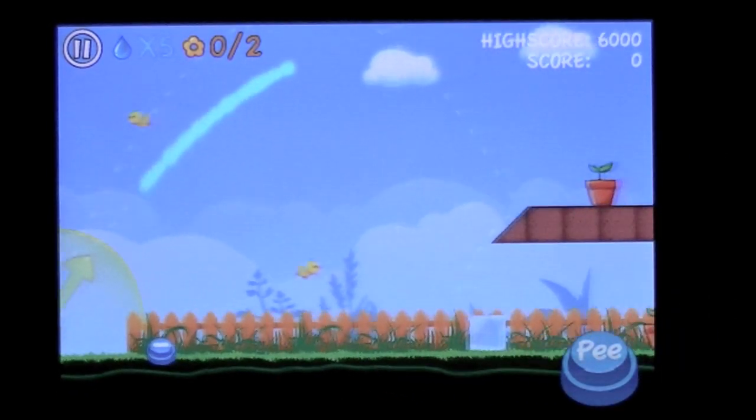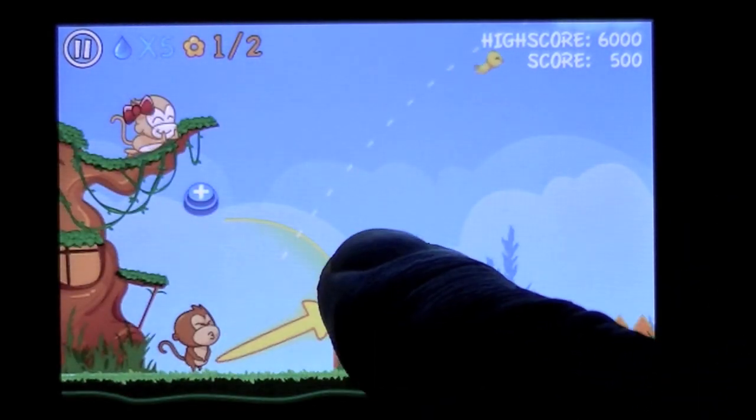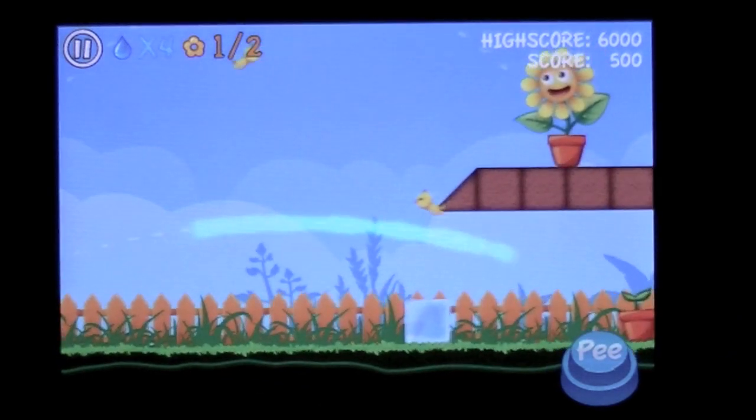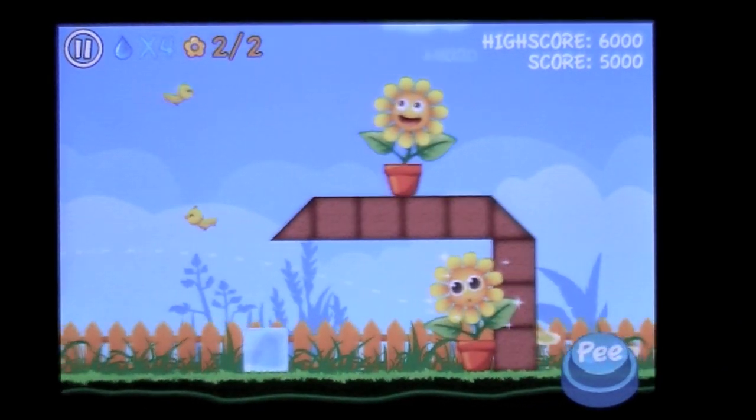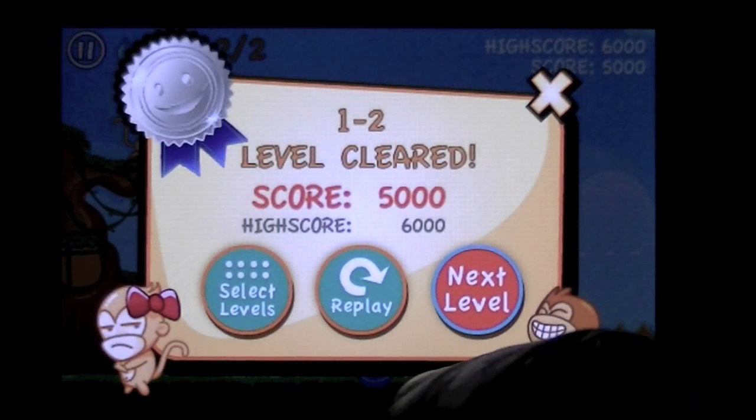You have to overcome those things — get creative on how you launch your urine and make sure that you hit it into the plant, or you don't win. That's how you win and that's how you play. There are 40 levels like this — the gameplay is real simple.